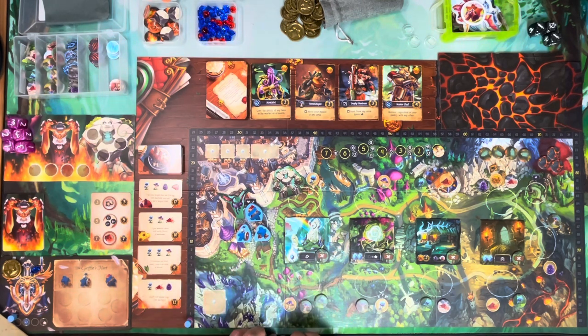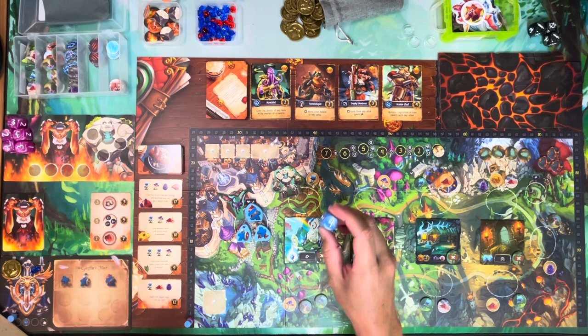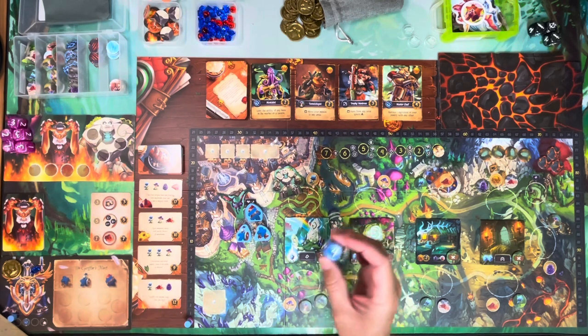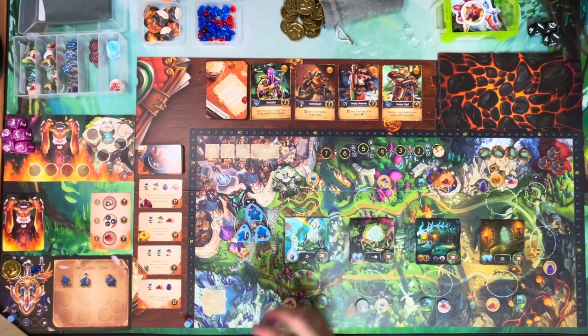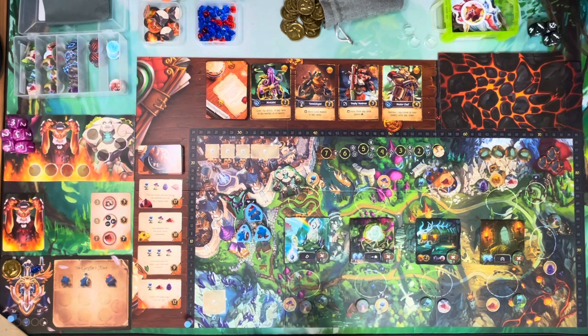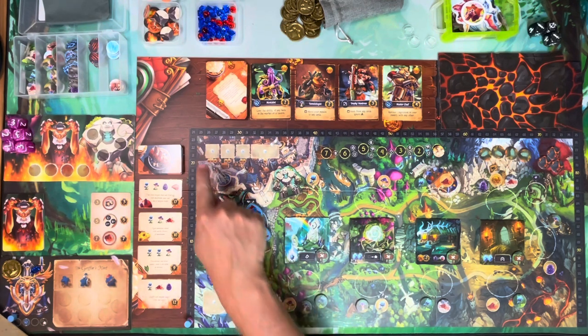Once you've determined player order, in player order starting with the first player, each human player is going to take one of their dice — it's up to them which one they choose. They don't have to go highest or lowest. They're going to choose a die and take an action with it. This is technically a die placement game — a worker placement game — but the dice are your workers.